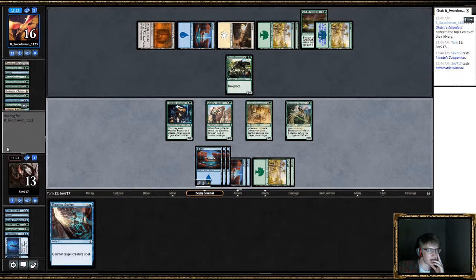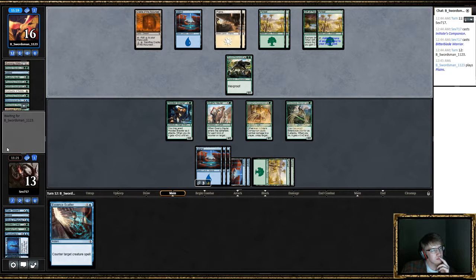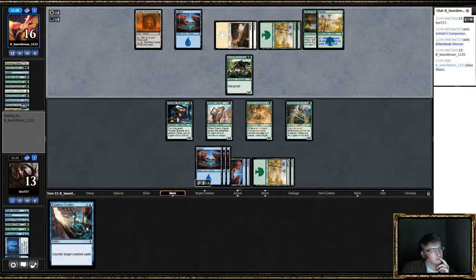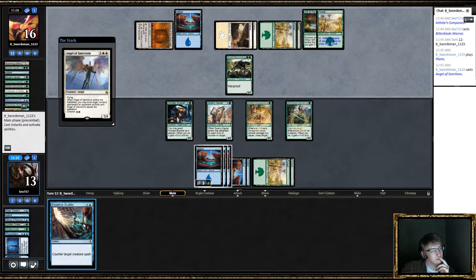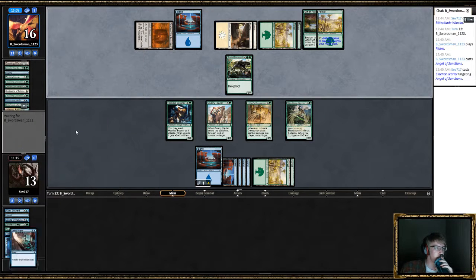Now we have this Essence Scatter for whatever he has. Oh! Absolutely not. I guess we're casting this next turn to shuffle away his graveyard. Extremely awkward plays.